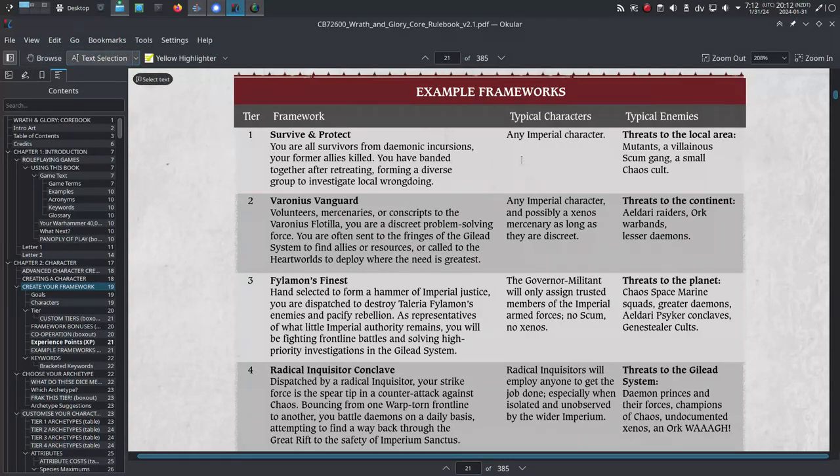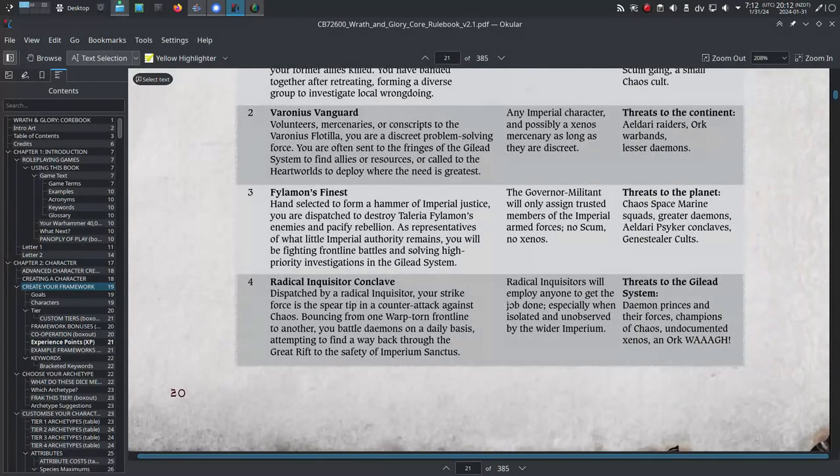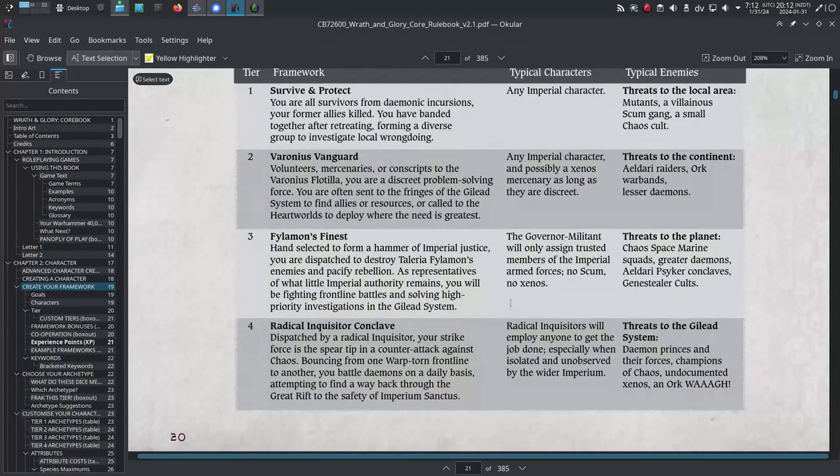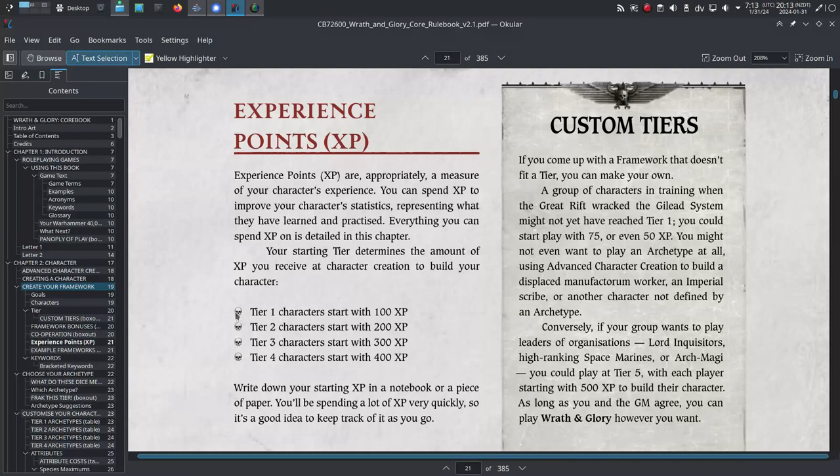For instance, a game that uses a framework with the Imperium as the protagonist probably means that Orcs are off-limits to you, while a game that has Orcs as protagonists means the Imperium's probably off-limits. A framework that uses Rogue Traders as the protagonists probably means nothing is off-limits — they're kind of a wild card. The game's tier informs you how much XP you start with. You get the tier number times 100 in experience points for your character build, and you'll use that XP to buy character attributes in the next steps.